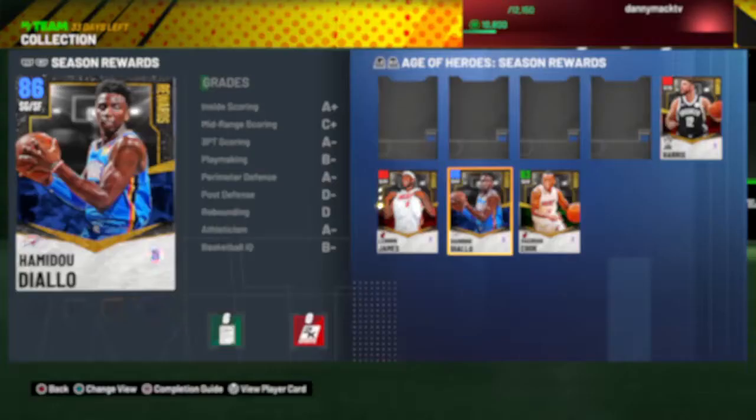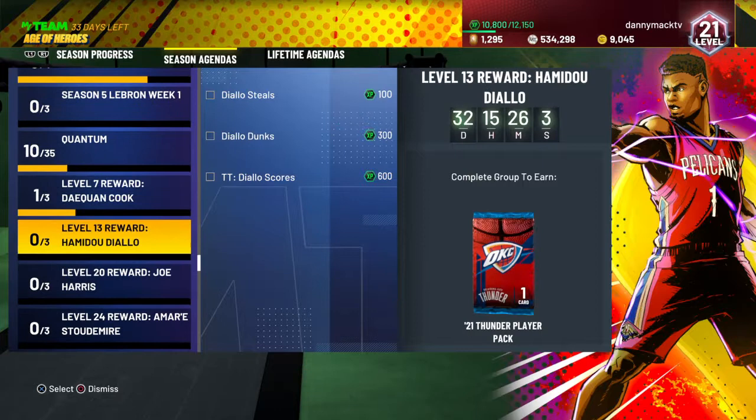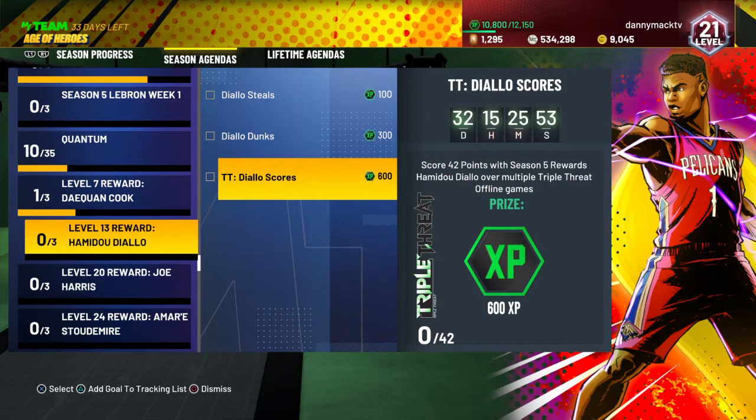We're going to go ahead and play some Triple Threat Online, but first let me check his XP agenda. You need three steals in any mode, 10 dunks in Domination, and 42 points in Triple Threat Offline games. You can get a thousand XP for those exploits.